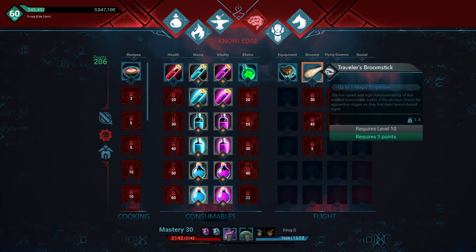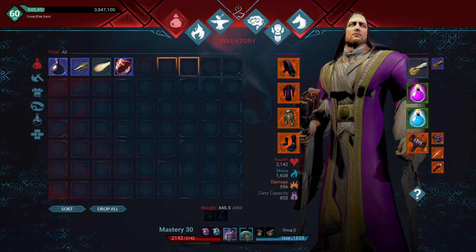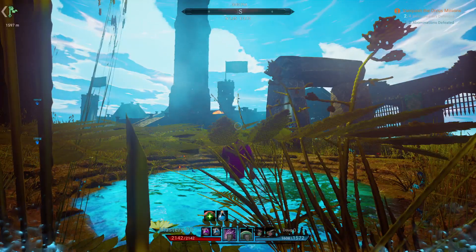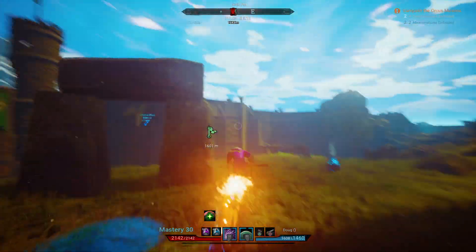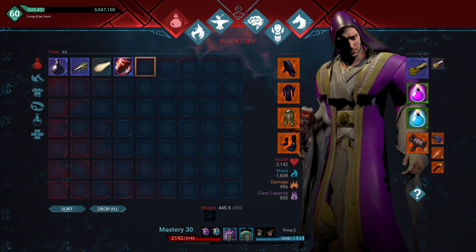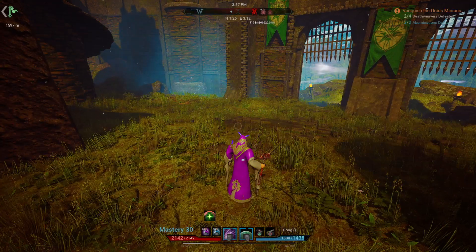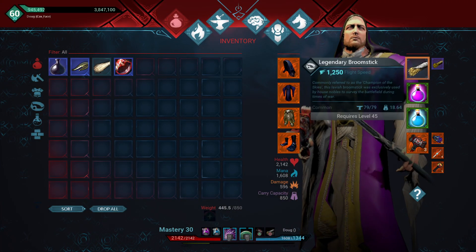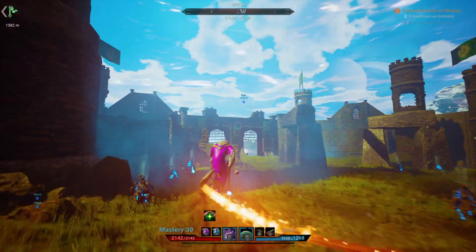Now we're going to talk about the ones I actually have in my inventory. Obviously I had the traveler's broomstick. There's the legendary broomstick, level 45, which I have equipped right now. This one doesn't have a flight cost reduction, but the flight speed is 1250 — so it's double the flight speed of the basic broom. Pretty fast, pretty cool looking, but it definitely drains mana.